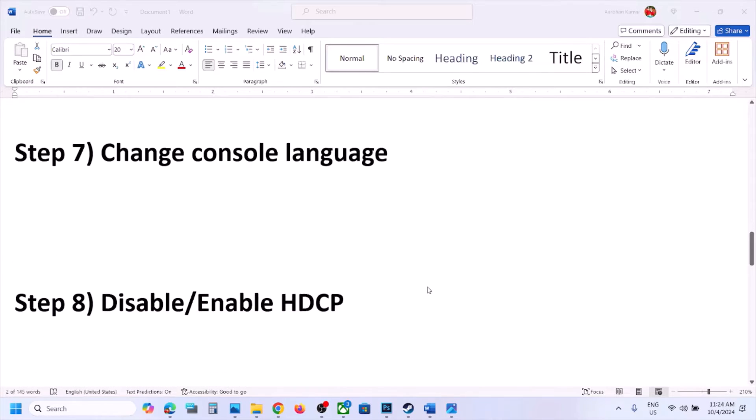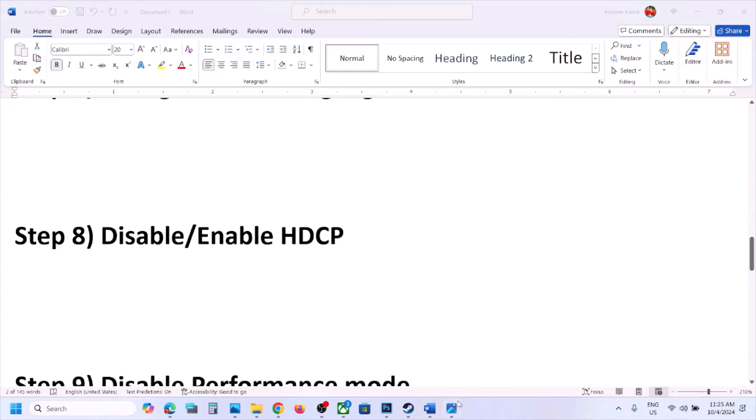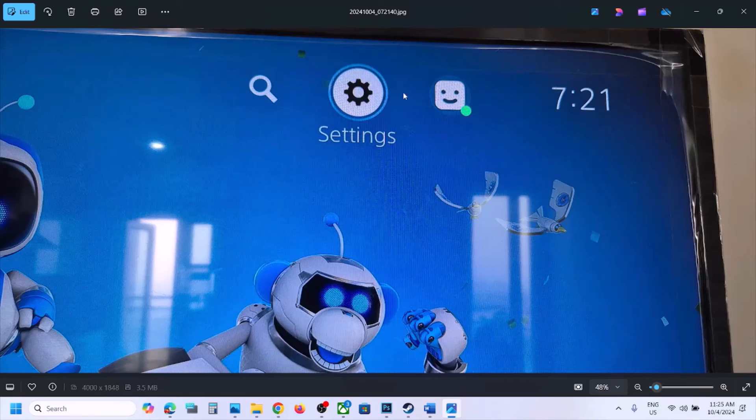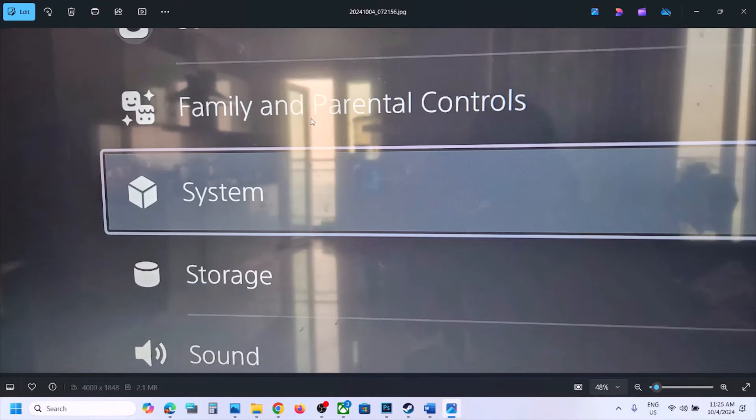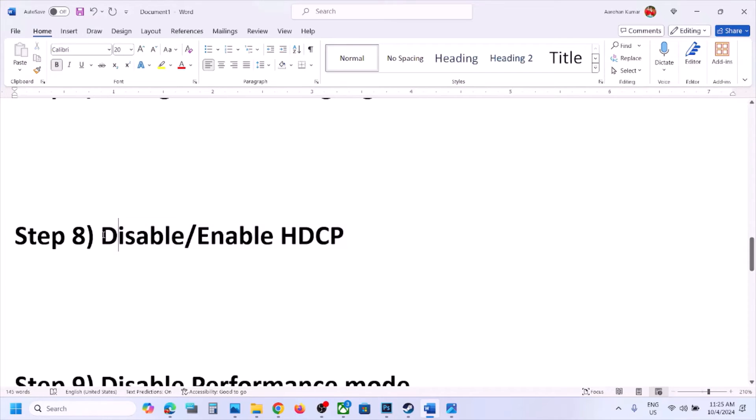The next step is to disable or enable HDCP. Go to Settings on your PS5, then go to System, then go to HDMI. On the right-hand side you will see Enable HDCP. If it is already on, turn it off and check. If it is already off, turn it on and check. Try both — first disable it and check; if that does not work, enable it and check.